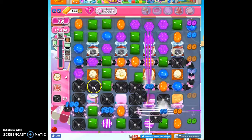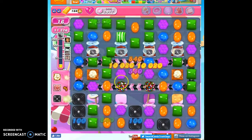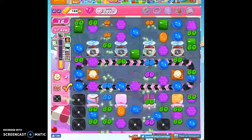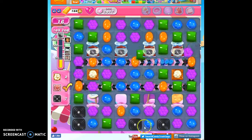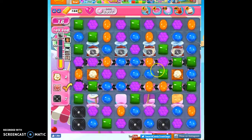Stripes don't go through the licorice very well, but at least they're taking out some of that licorice. That's the kind of action we need on this board. You'll notice I need eight licorice — I only have five on the board, but I'll get more from these dispensers.